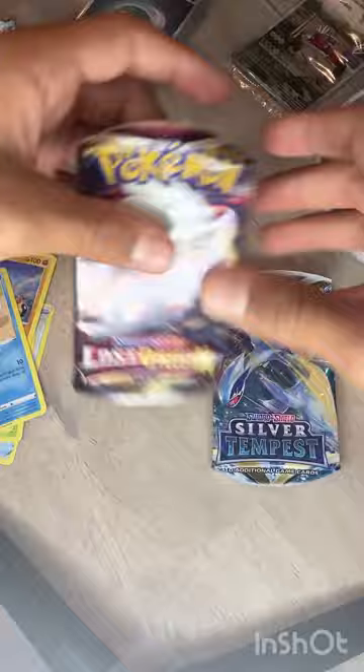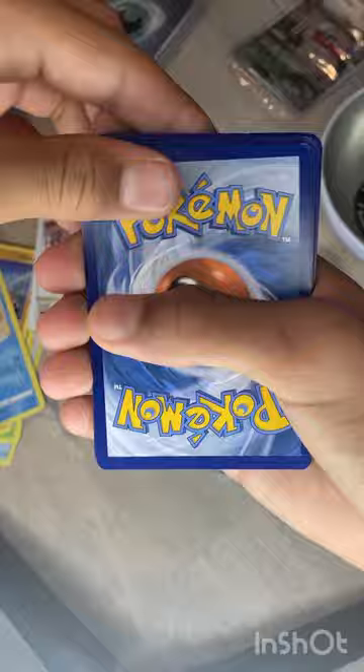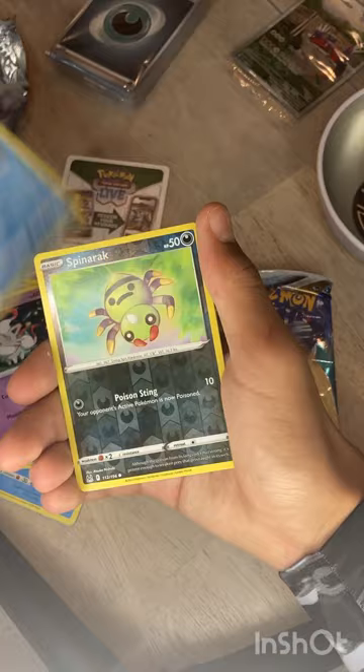That was my first rainbow rare. Next Lost Origin pack — water energy, Porygon, Porygon2, Swanna, Ducklett, Rockruff, Seel, Rapidash, Zorua, Snover, Spinarak, and Porygon-Z. We got Porygon2 and Porygon-Z in the same pack!